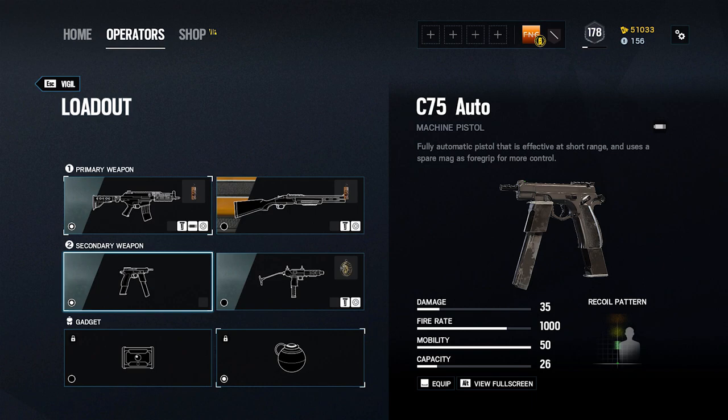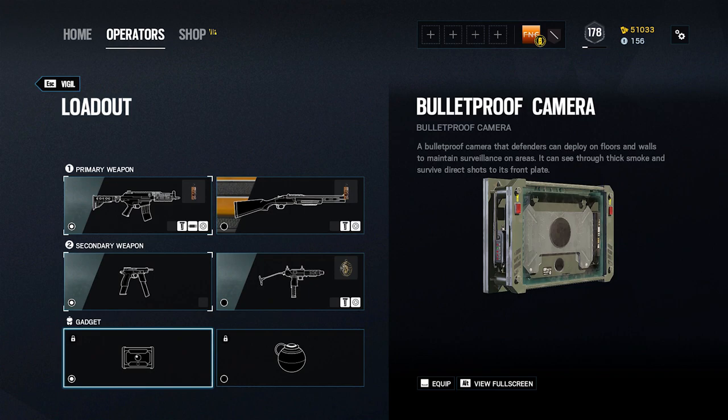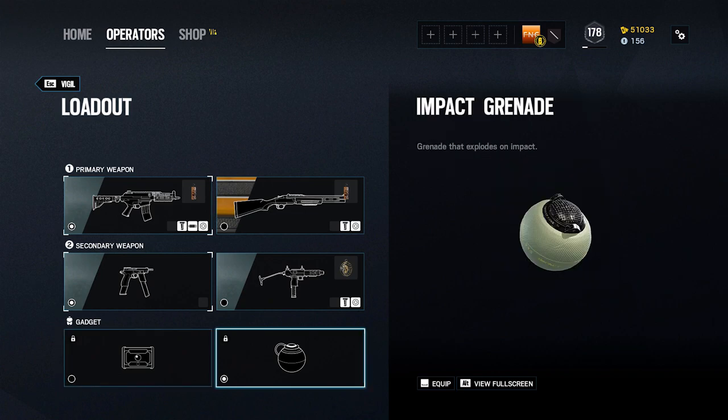Vigil has access to two powerful secondary gadgets, and my personal choice is very situational. The bulletproof camera is always a strong option, and when placed well it can provide valuable intel to your team. However, it must be placed early in the prep phase, or else Vigil could get caught on site while deploying it in the action phase. Impact grenades are a roamer's best friend, and on more destructible maps such as Border, Clubhouse, or Skyscraper, they can be extremely useful for creating flanking routes and for diverting enemies' attention. If you're a confident roamer and have strong map knowledge, impact grenades will be a great choice. If you are less confident and only starting to learn Vigil, I suggest taking the camera and placing it in a location with good sightlines near the objective to benefit your team.